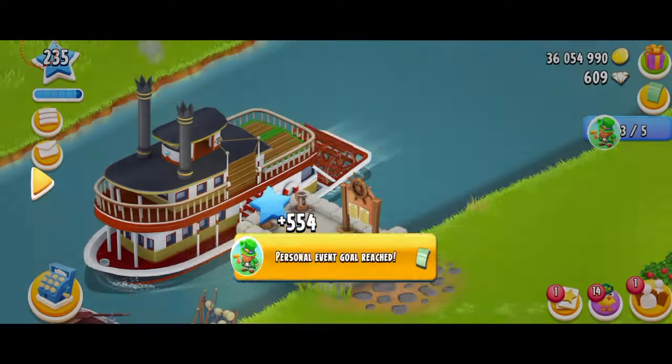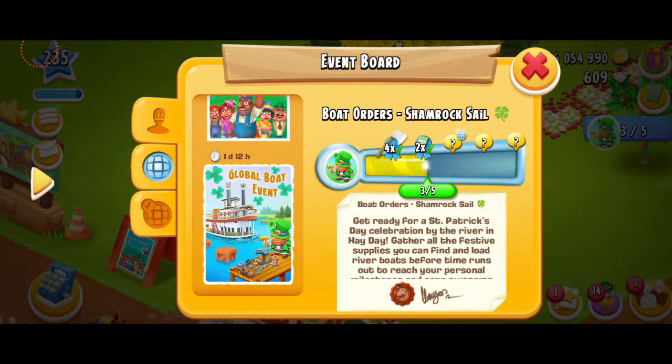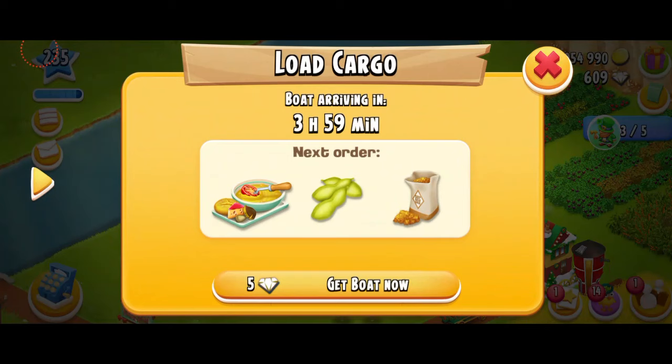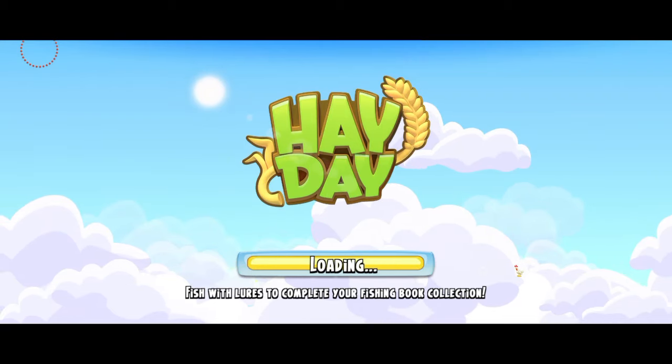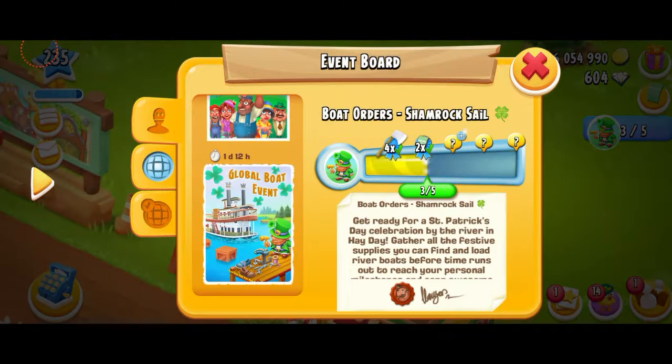Let's see what my next prize is — green vouchers, perfect for the St. Patrick's theme because it's all green. I need to do two more. I just realized I didn't read the event caption — let's give it a quick read: 'Get ready for St. Patrick's Day celebration by the river in Hay Day. Gather all the festive supplies you can find. Work together.' The decoration is called a Leprechaun gnome. Now I'm getting soybeans and brown sugar, which is going to be tough.